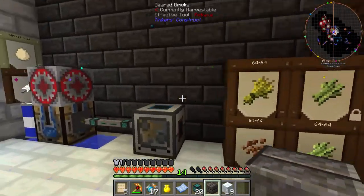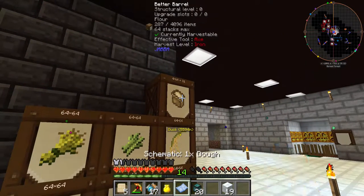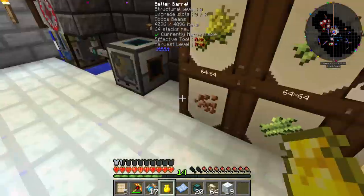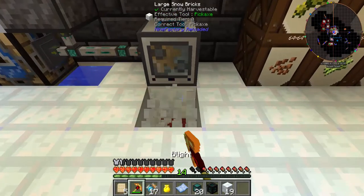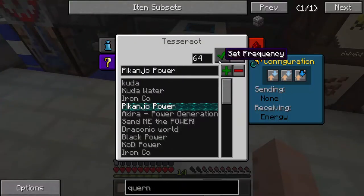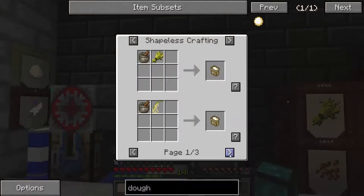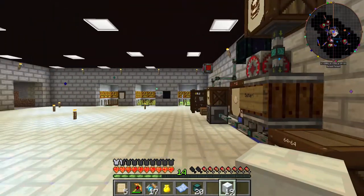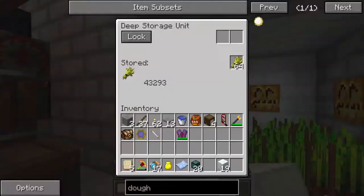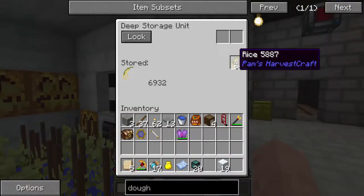There we go, put that there. Now I actually have some flour. I'll pick up a stack and put it in here so it stays in there. Might as well power this thing while I'm at it. That's got power going. Now to make flour there's a few ways - you can use wheat, rice, potatoes, rye, oats, and barley. I have plenty of wheat and a wheat farm going, but I'm using that wheat for something else. I actually have a rice farm going over here, so I've got lots of rice.